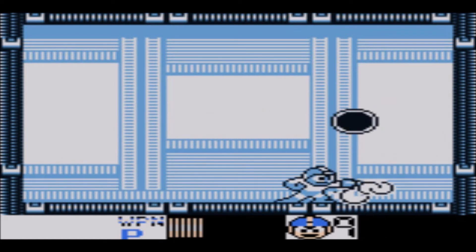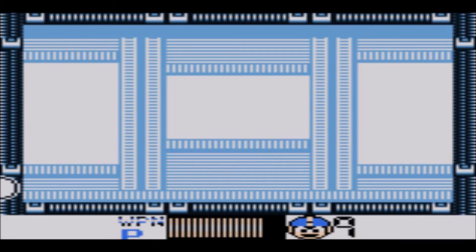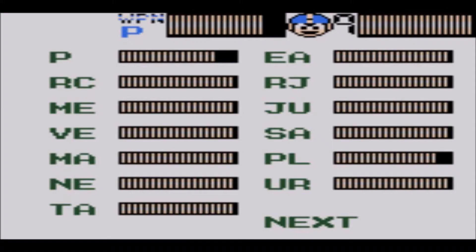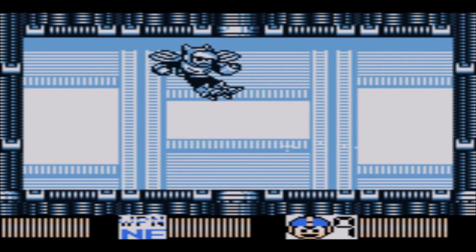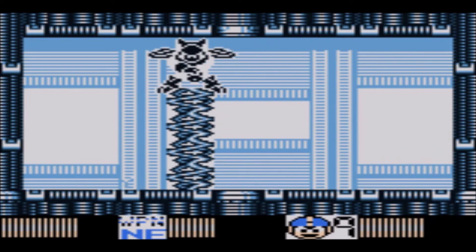So we're taking down Mercury, Venus, Mars, Saturn, Jupiter, Uranus, Neptune, and Pluto. The only exception is Terra, because we already managed to destroy him. Every time you defeat these Star Droids, you can get some health back. If you die, you go back to the teleporting area.